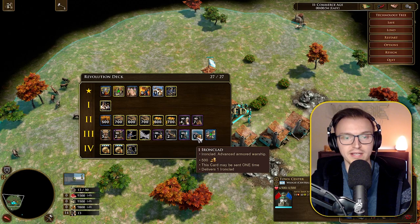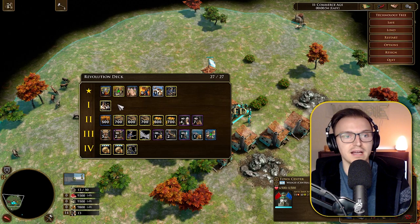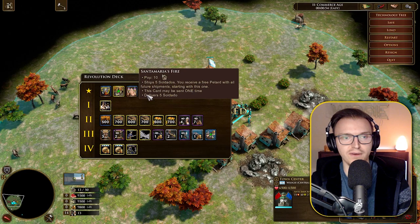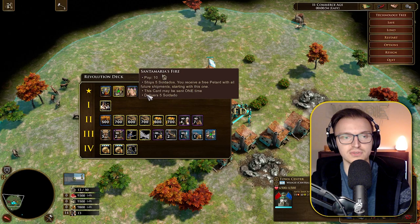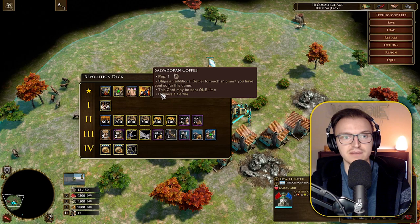There's also the Ironclad card, which I covered in a previous video — you mine 500 gold and get an advanced armored warship. This can be really good on water maps or maps with ponds close to your enemy. If you can lock them down with an ironclad very early on, that would be absolutely insane. We also have Santa Maria's Fire which ships five Soldados — elite musketeer units — and you receive a free Petard with all future shipments starting with this one.